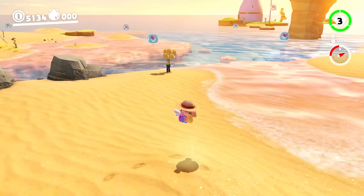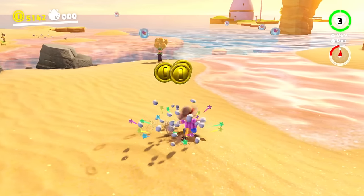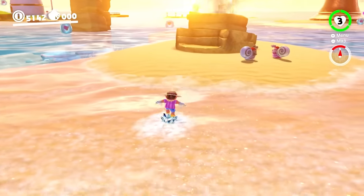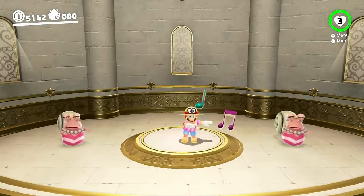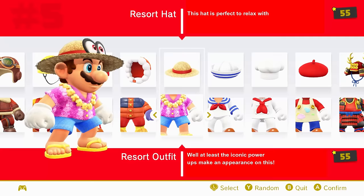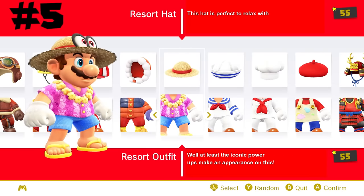The final five begin with the resort outfit. I can see this one maybe being controversial, but I don't care — this one is just so extremely chill that I absolutely love it. Like the explorer outfit, this works in most kingdoms for me, and of course we can do that little dance for his moon. So that puts it at number 5, despite not having a reference as far as I can tell — which doesn't matter, because it just looks perfect.